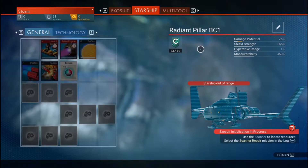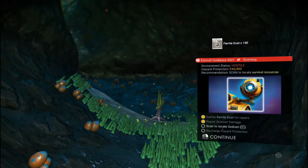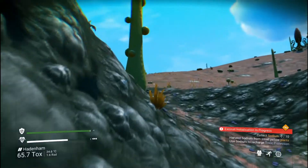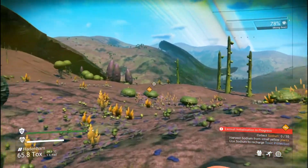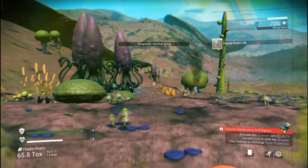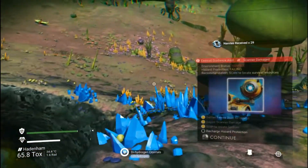It wants us to fix our scanner. Do we see any sodium around us? There's sodium over there. The scanner comes back really slow — there we go. Where was that sodium? Toxin protection fully charged. Good sodium. The scanner takes a long time to reload — gone are the days of scanning as many times as you want.